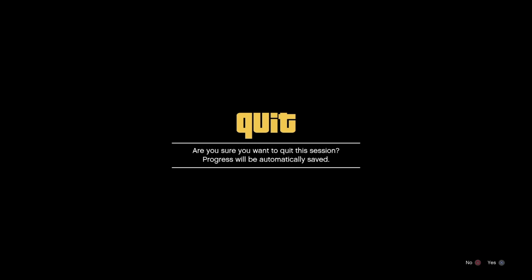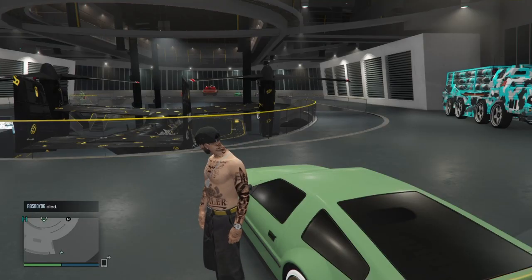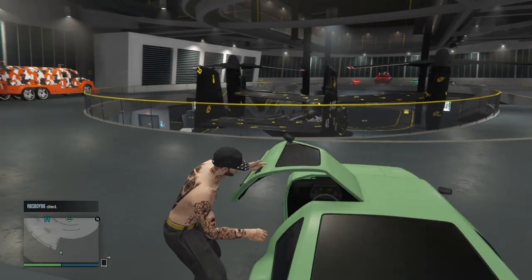The only thing you are going to need is a facility with two empty slots. You are also going to need a Deluxo in the facility as well, so you will need a Deluxo plus two empty slots. You are going to need the Avenger, and you are going to need a BMX in a bike rack somewhere in a garage.